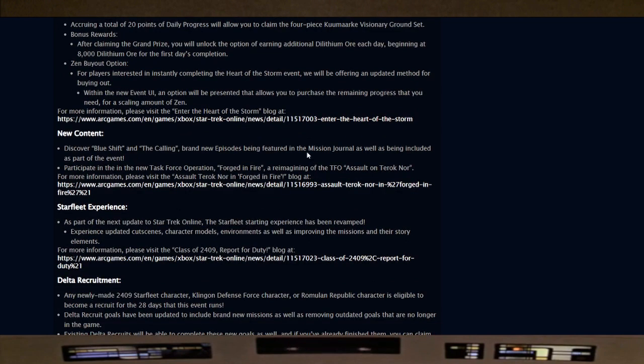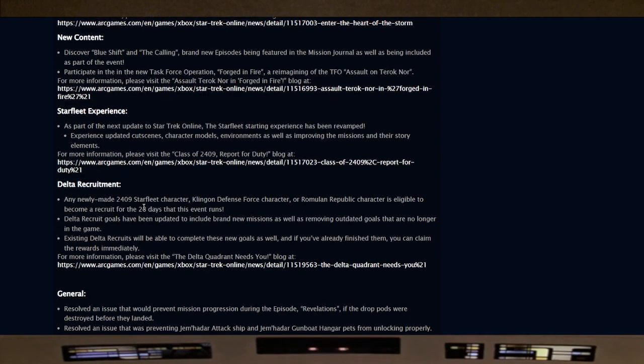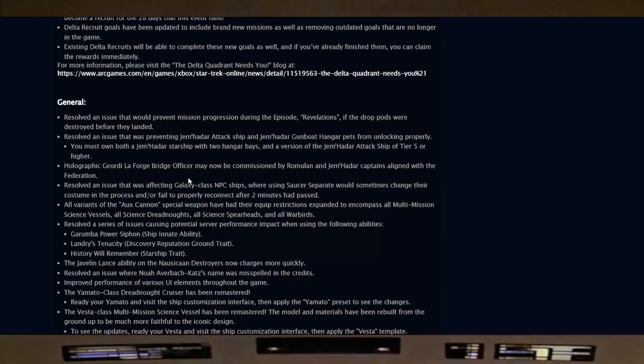The blog for Heart of the Storm, which we already covered, and new content — Blue Shift and The Calling — great episodes, captains. As part of the next update, the Starfleet starting experience has been revamped with updated cut scenes, character models, environments, as well as improved missions and story arc elements. Also, any newly made 2409 Starfleet, Klingon Defense Force, or Romulan Republic character is eligible to become a Delta Recruit for the next 28 days. Delta Recruit goals have been updated to include brand new missions and remove outdated goals.